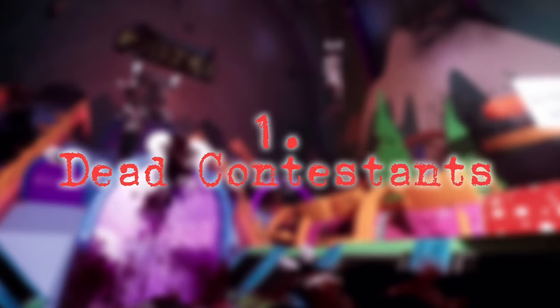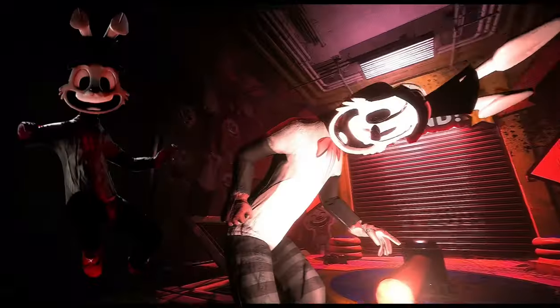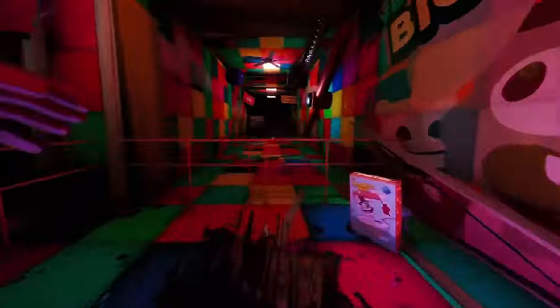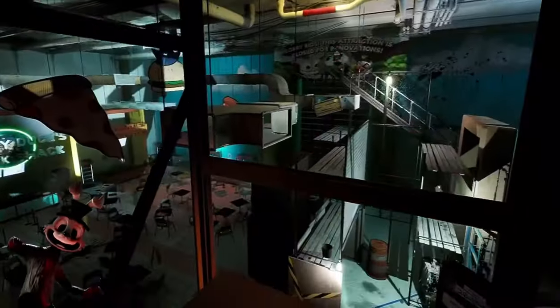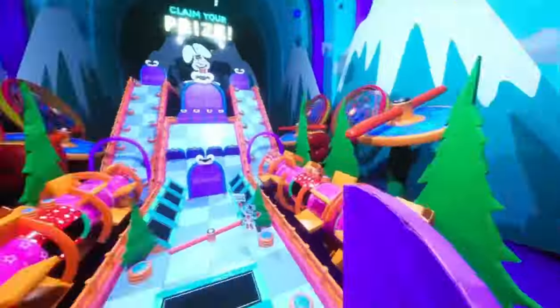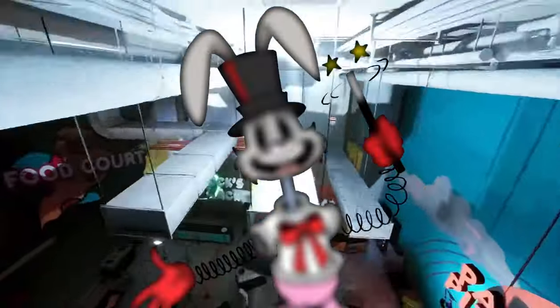Number 1: The Dead Contestants. Throughout the trailer, we can see a bunch of dead contestants laying all over the park, especially in the beginning. We also hear a report about three dead bodies found at Frankie's Parkour Palace: 'Authorities have discovered three dead bodies on the premises of Frankie's Parkour Palace.' This makes you wonder what happened and who did this — and you'll see who it was at the end of the trailer.